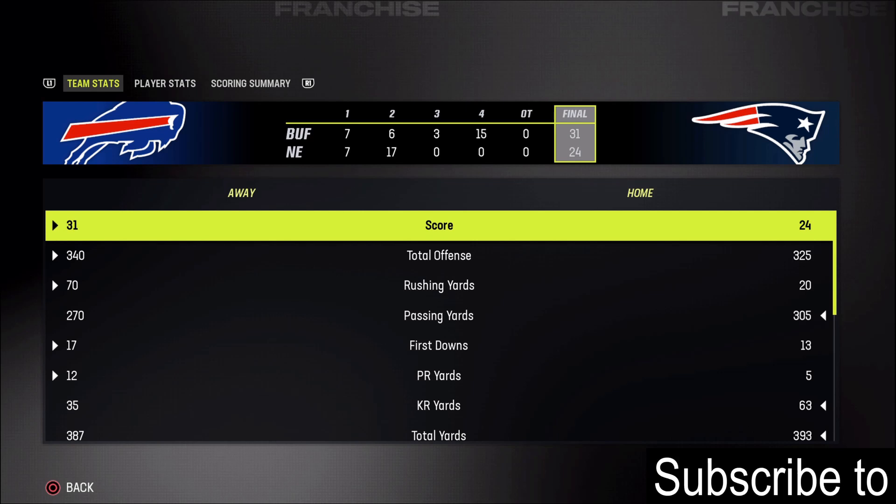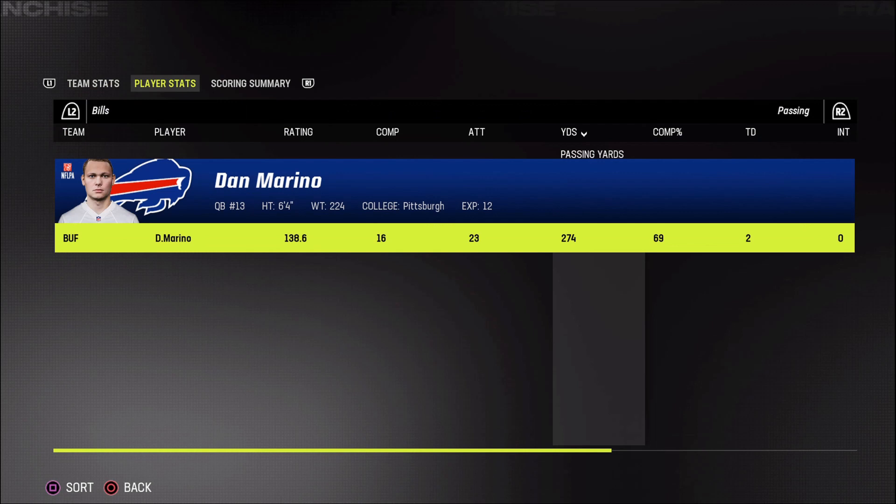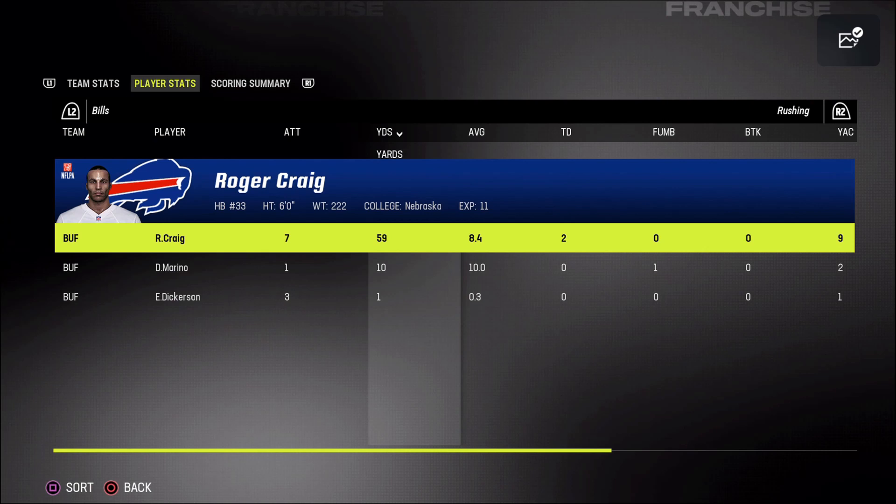We won 31-24 — very clutch drive there towards the end, a 15-point fourth quarter. They had more passing yards than us, but other than that we dominated in all the other facets. Dan Marino had himself a pretty solid game: 16 for 23, 274 yards, two touchdowns. Roger Craig was the leading rusher with seven carries, 59 yards, and two touchdowns — which I'd love to see out of our third-down back.